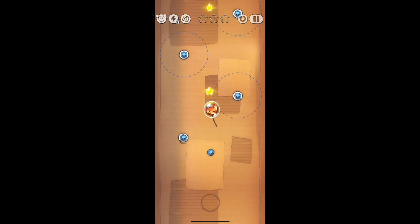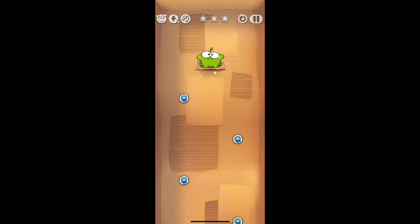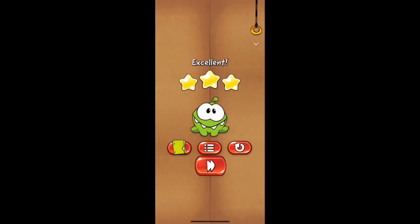For level 15, just slice the ropes right away as it goes up and it's going to go up and get the stars. It's a super easy technique — just go with the technique of slicing the rope each time the candy floats up. If you let it have some slack then it's going to go out of line and could mess up the entire level and cost you three stars.